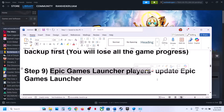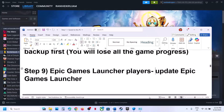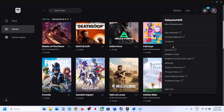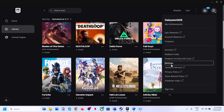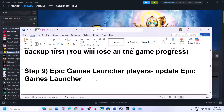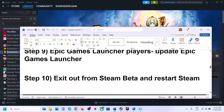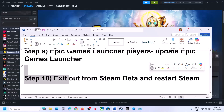For Epic Games Launcher users, the next step is to update the Epic Games Launcher. Go to the top-right of the launcher, click on your profile, go to Settings. If there's an update available, you'll see an Update Now or Install Service option — update everything from there, then launch the game. The launcher will restart automatically.